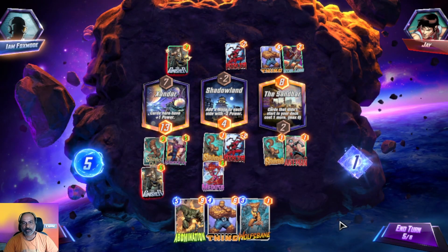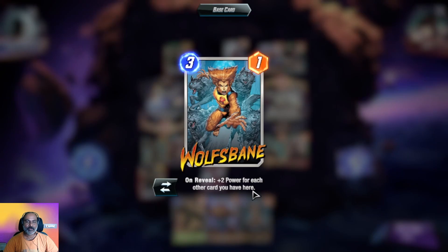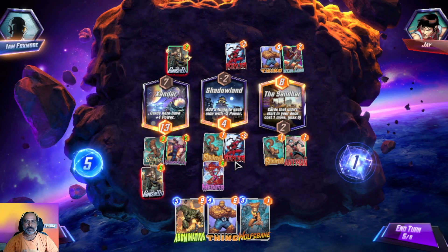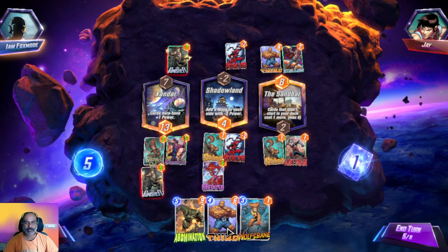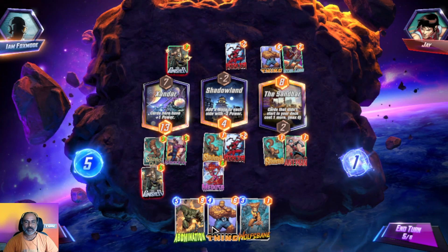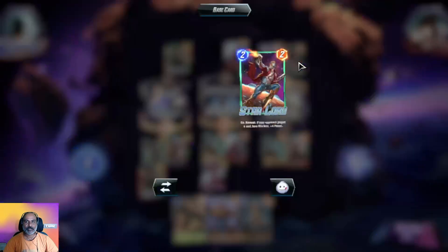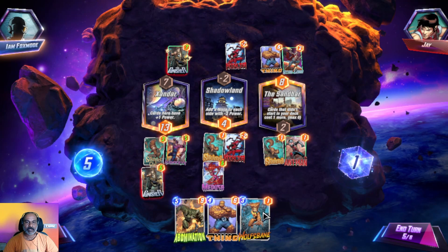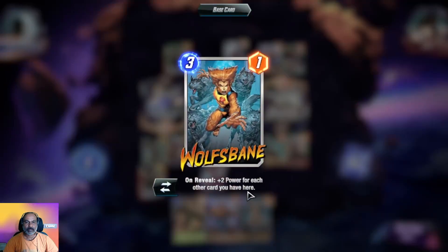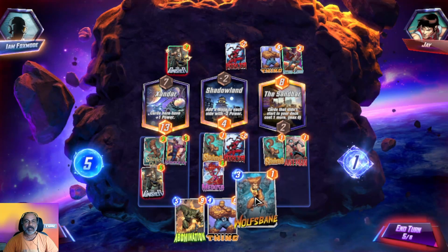We are into turn five — we can do these two. Place two power for each other card you have here. What will we get? Can we go with Wolf's Bane or somewhere else? I don't know whether he has placed already. Let's add her here — two power for each other card you have here. Let's go.